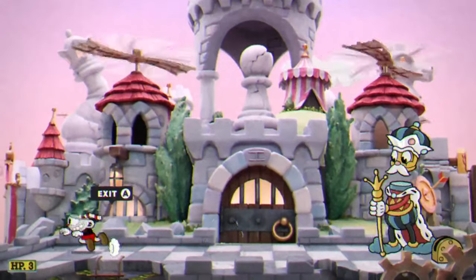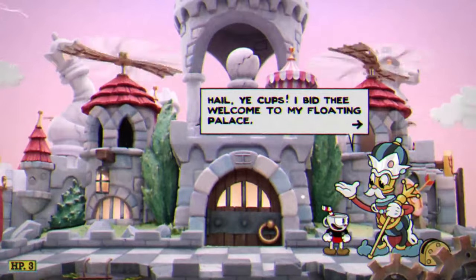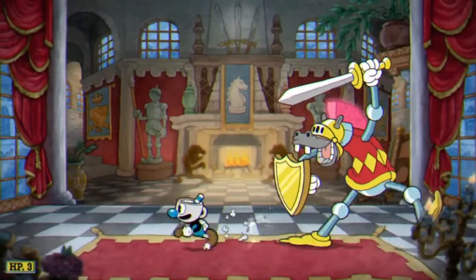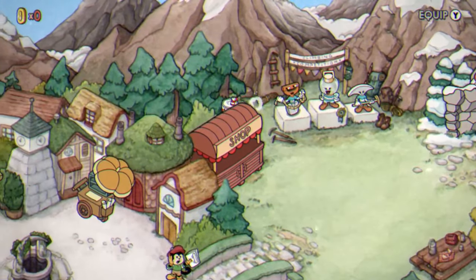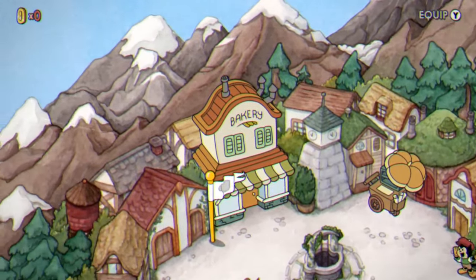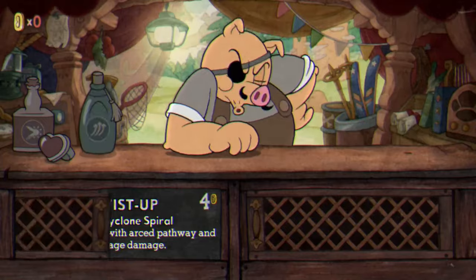I'm going to give you two options — one hard, one easy. The hard option is that you have to go to the King's Leap and beat one of the King of Games' challenges to get two coins, which I doubt any of you want to do. Or if you don't want to do that, you can take the secret path behind the bakery and obtain this hidden coin on the island. Once you obtain this coin, you can go to Porcran's Emporium and purchase the Broken Relic for one coin.